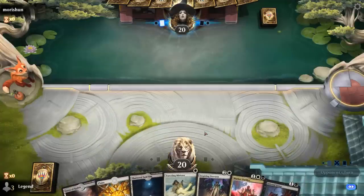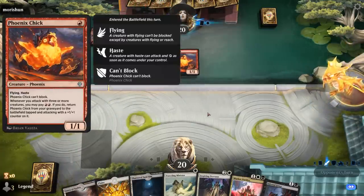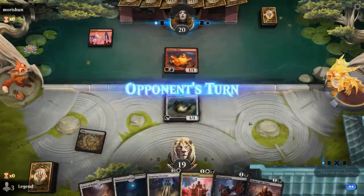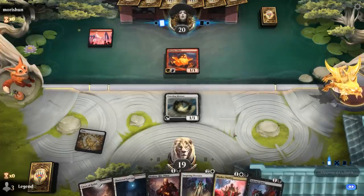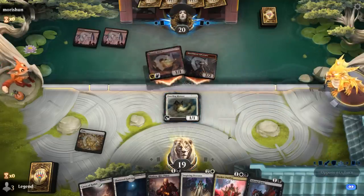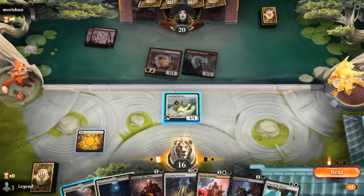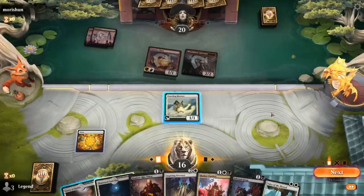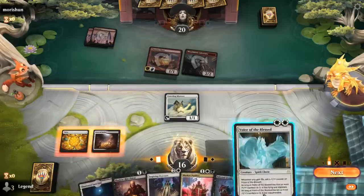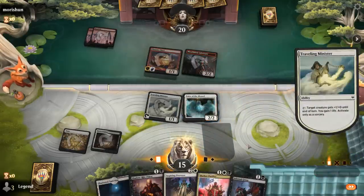Okay, we're on the draw against mono-red, with a turn one Phoenix Chick — so the life gain is going to be quite valuable. Not sure if we want Infernal Grasp on turn two or play Shadow Ride Priest. There's a Voice of the Blessed — we could play Voice and put a counter on it right away so they'd need Lightning Strike to kill it. If they do, Purifier will be hard for the opponent to kill next turn.